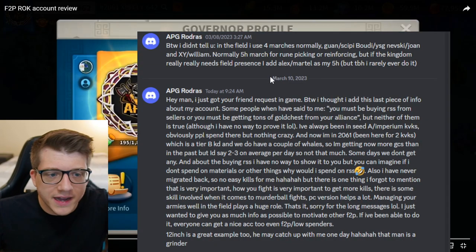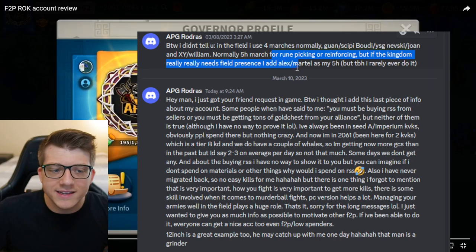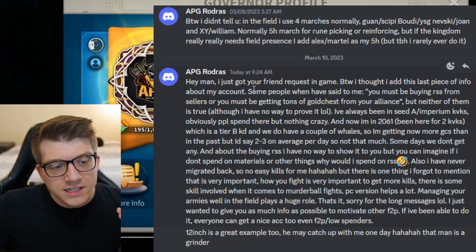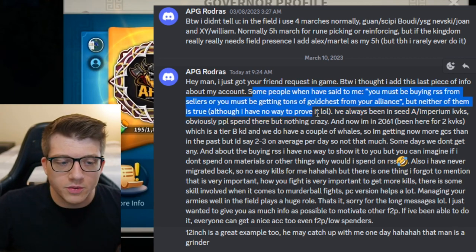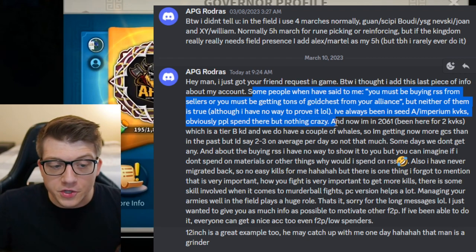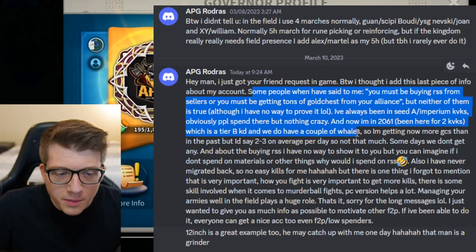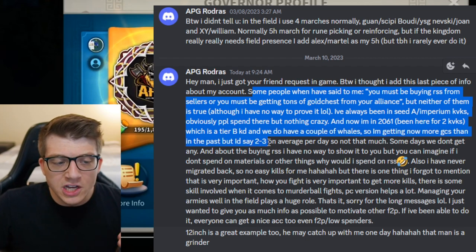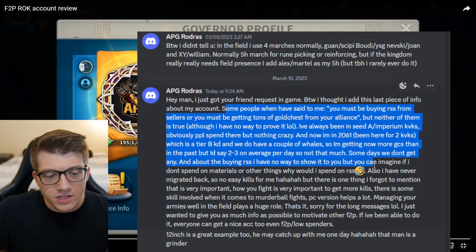He clarified his Alexander the Great march: normally he uses his fifth march for picking up a rune or for reinforcing something, but if the kingdom really needs field presence he adds Alex/Martel as the fifth march, though he rarely does it now. He also noted that some people have said he must be buying resources from sellers or getting tons of gold chests from his alliance, but neither is true. He's always been in Seed kingdoms and imperium KvKs where people spend but nothing crazy. Now in kingdom 2061 he's been there for two KvKs in a tier B kingdom with a couple of whales, getting about two to three gold chests per day on average — some days none. He has no way to prove he doesn't buy resources, but as he says, if he doesn't spend on materials why would he spend on resources.